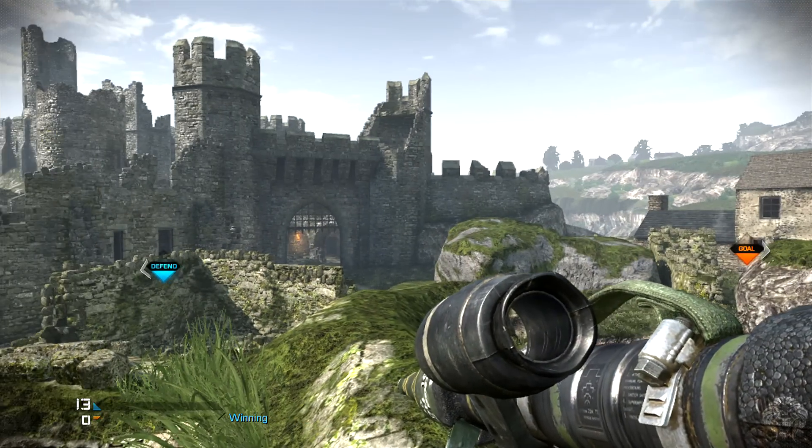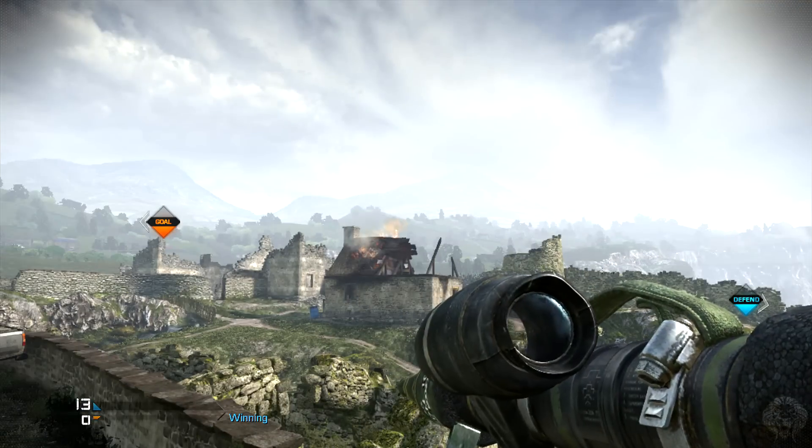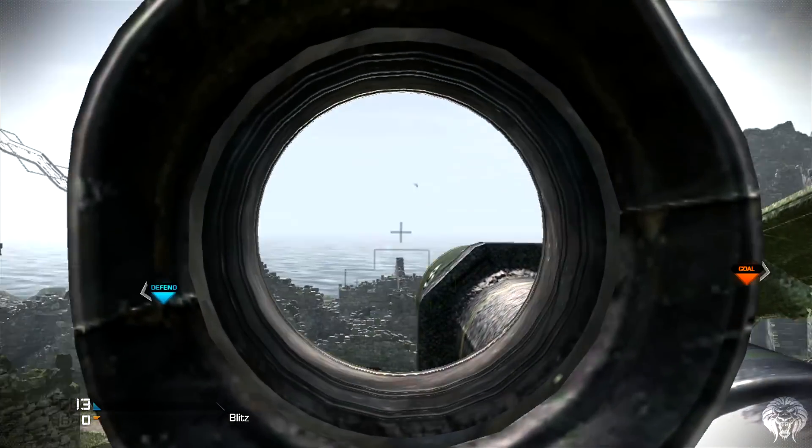Back in COD 4, the only way you could shoot down air support was getting the RPG, which is not a lock-on, and shooting down the helicopter — but that was the only streak. Then they added a whole bunch of air support in games like Modern Warfare 2 and also added stinger missiles so you could take them down.